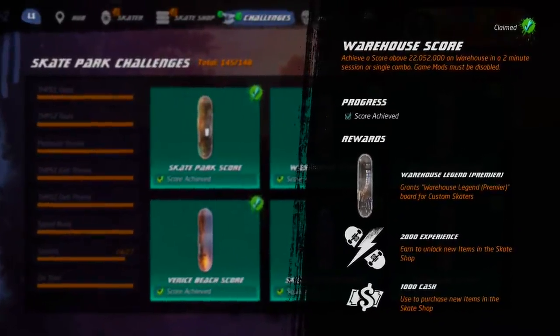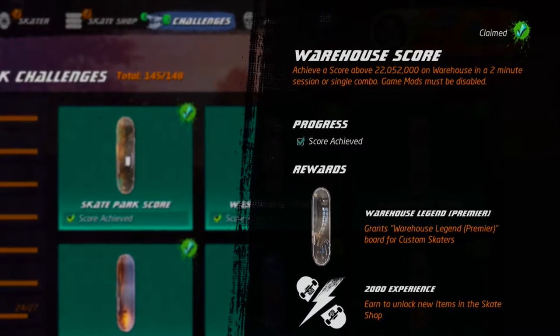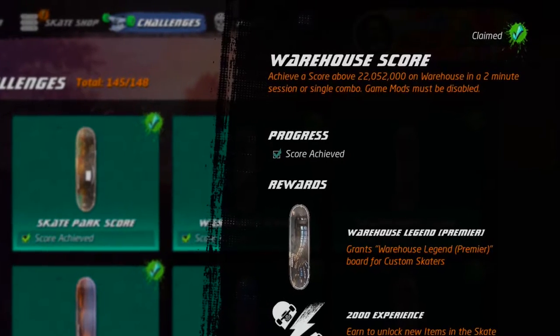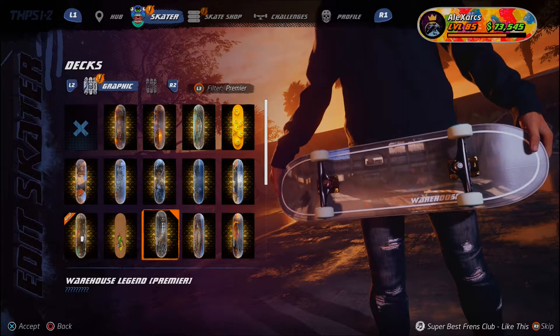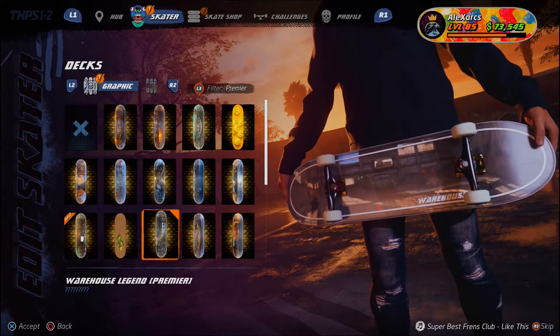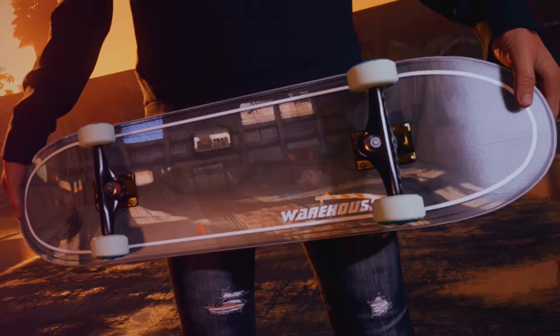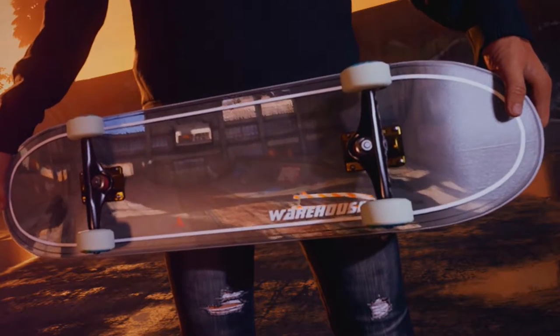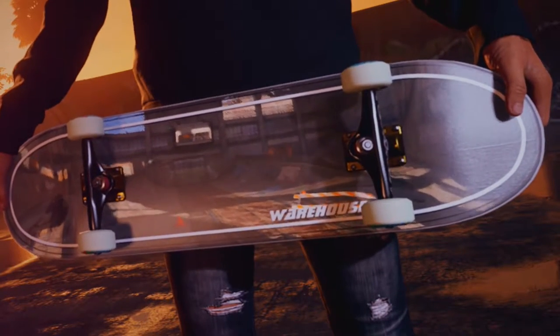This challenge requires you to score over 22,052,000 points on the Warehouse level in a 2-minute session or single combo, and game mods must be disabled. Your reward is the Warehouse Legend Premier deck, which is a mirror finish deck that has a reflection of the Warehouse level in it. I actually really like this board, and what makes it better still is the fact that you have managed to master the Warehouse level to get it.